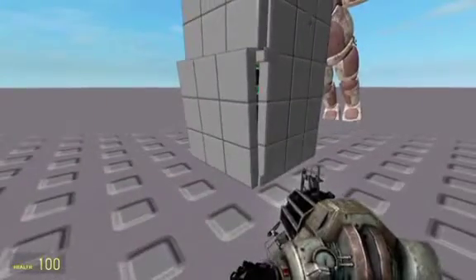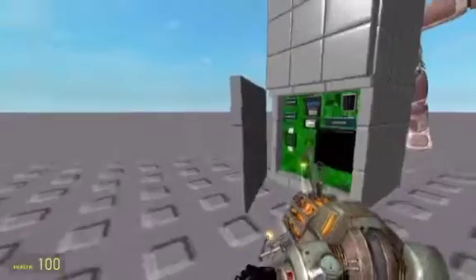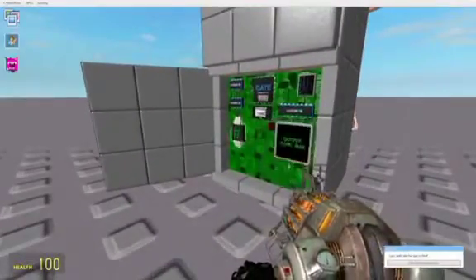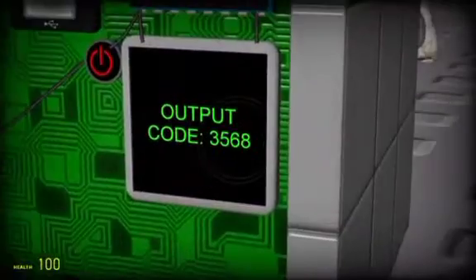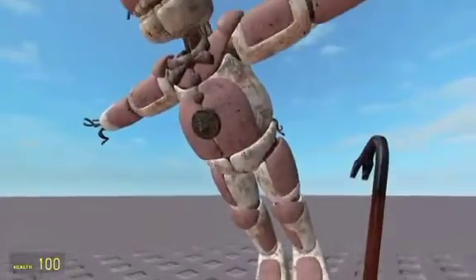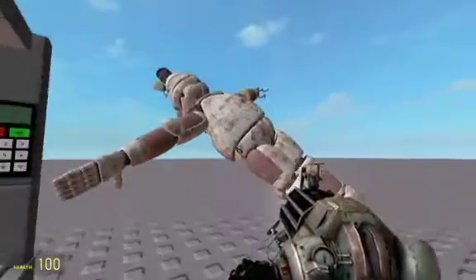Go behind here. Use your gravity gun to shoot the door open. Look at the code! Then carefully put the code in the ATM.